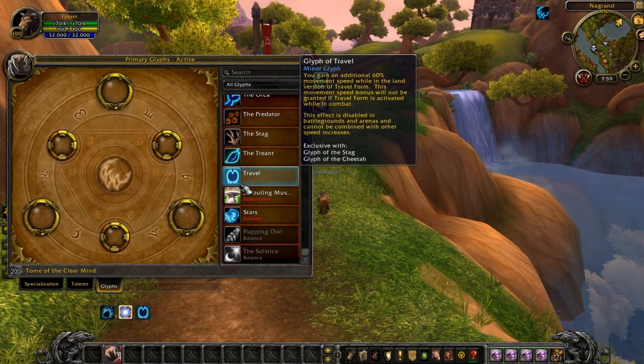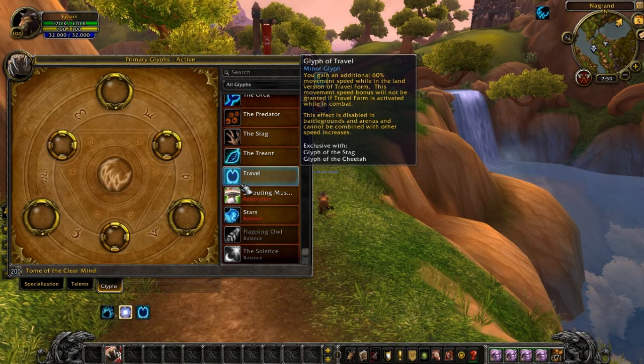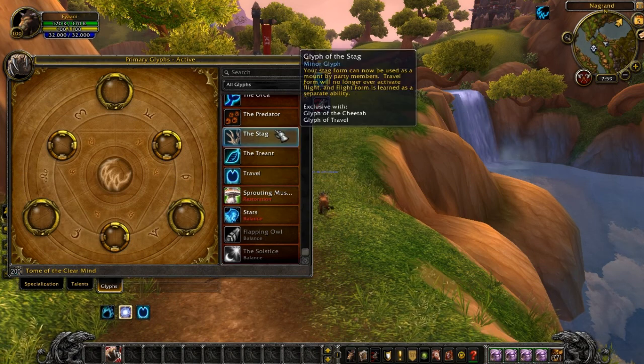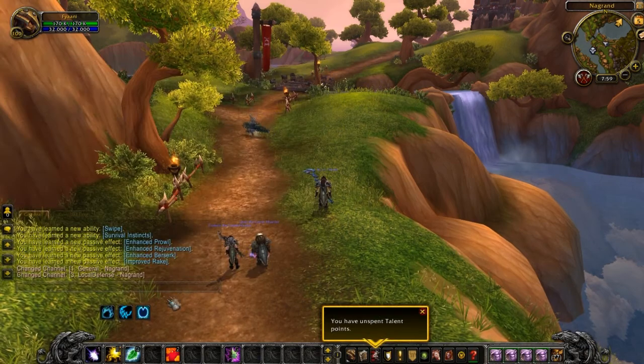You can't use it with the stag or the cheetah form. You have to pick and choose what you want — either the customization speed bonus or the stag. So let's try it out and see what it does.